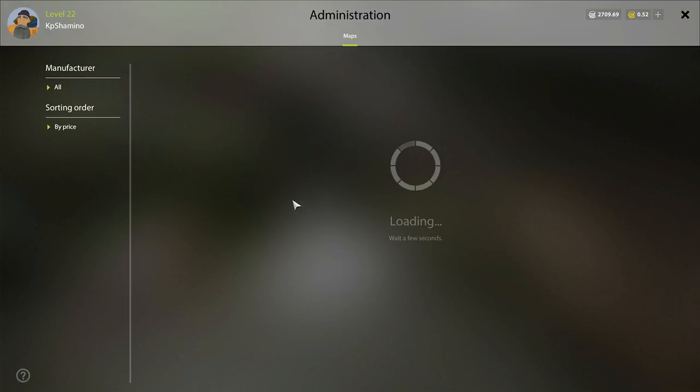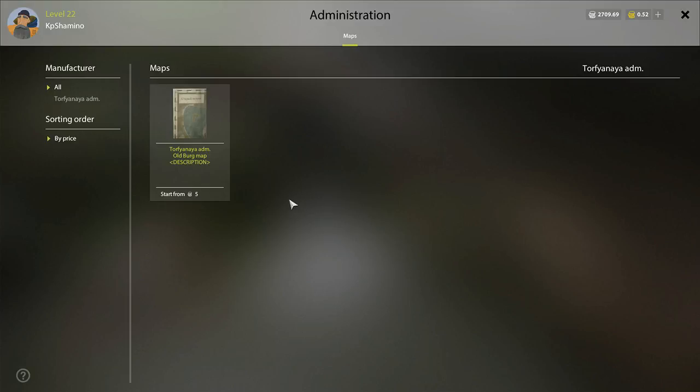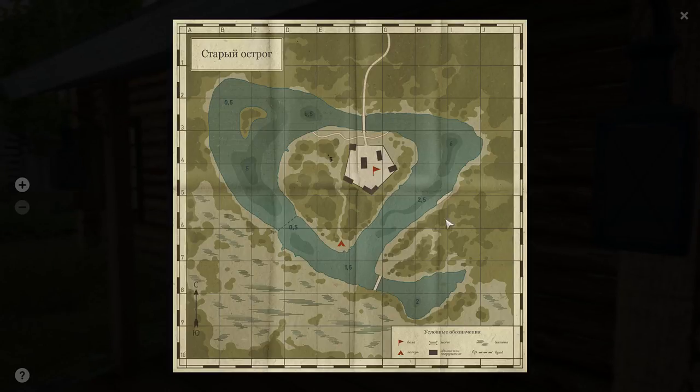To get the map, buy it at this house - it's not very expensive. Then just press M and the map opens.